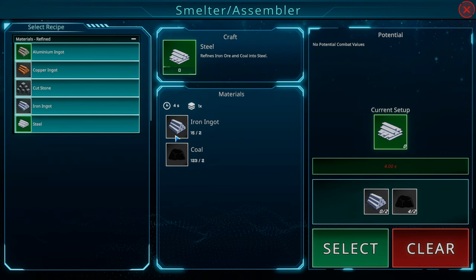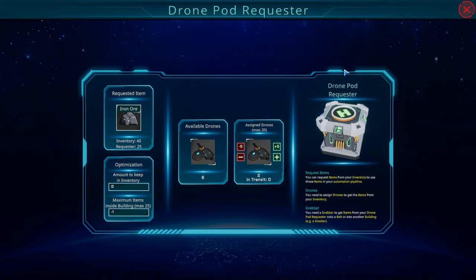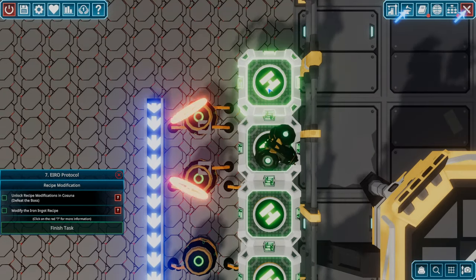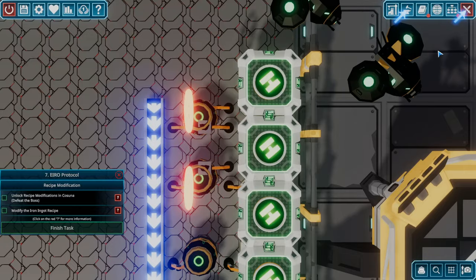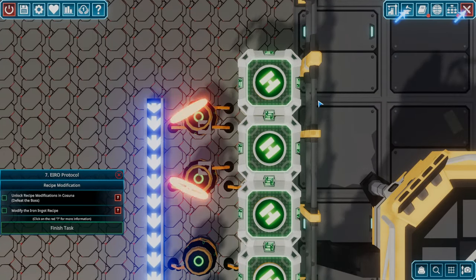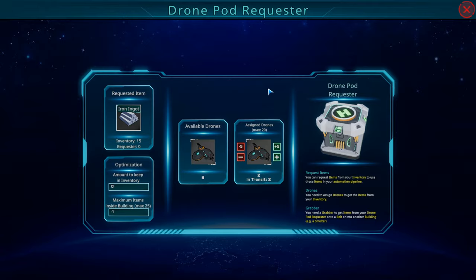Oh! You need iron ingots — my bad, not iron ore! Okay, I think we've got to get rid of all this. But can I just request iron ingots instead? Check it out — that may solve our problem right there. Yeah, I was thinking it was iron ore and coal for steel; it's not — it's iron ingots and coal. Let's see if that resets — we've got it set to iron ingots now.